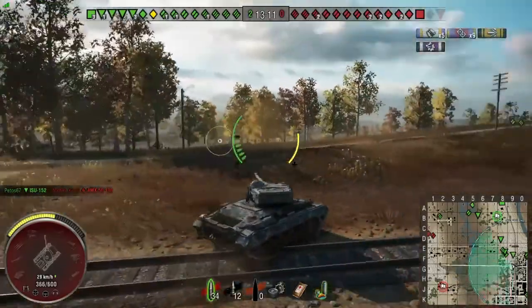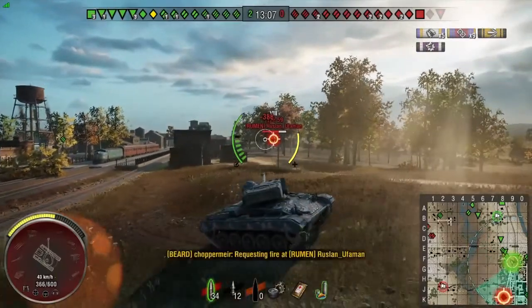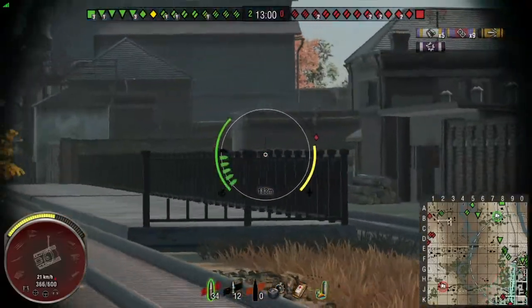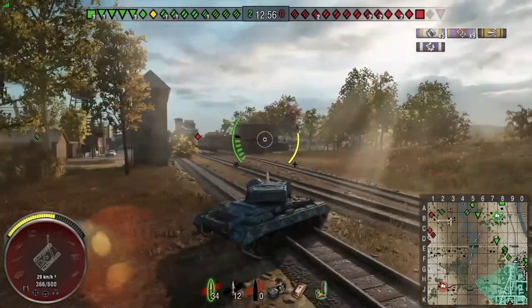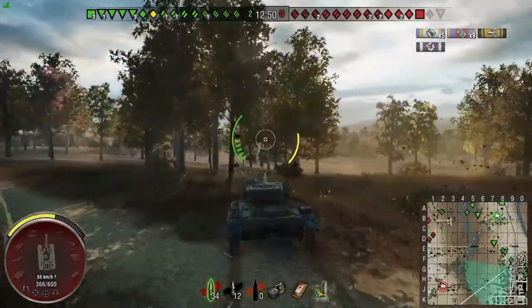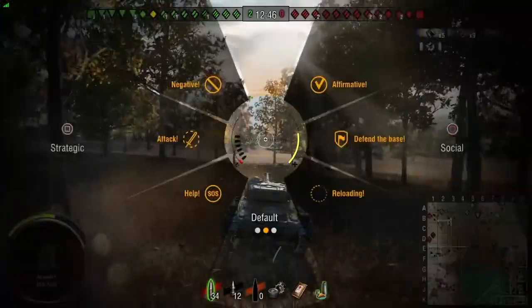On Highway, if we spawn up in the northeast, what I like to do is run along the train tracks as much as I can. That little ridge you just saw me running along is quite nice — if they've got slower tanks and the heavies and TDs are crawling up that hill from their spawn, you can just peek yourself over and get yourself some spots. We've already got five spotting ribbons and nine assisted damage.